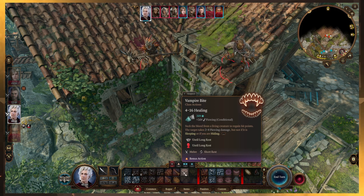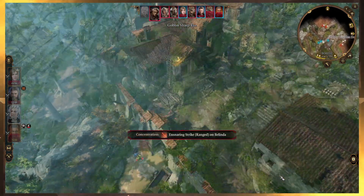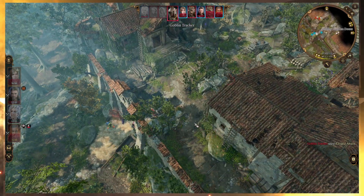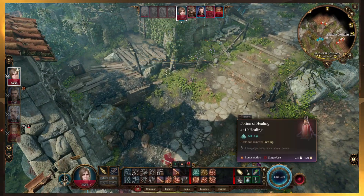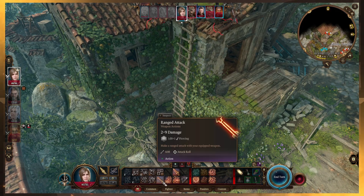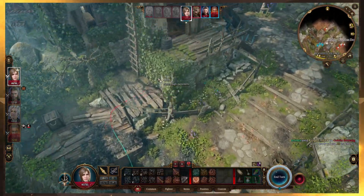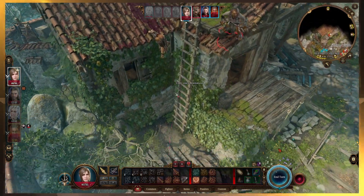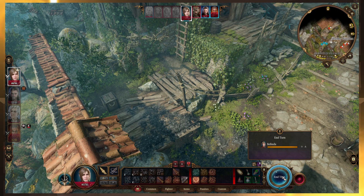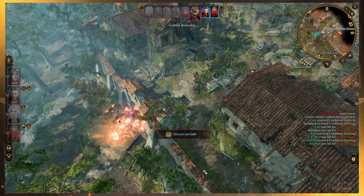Oh, he has his vampire bite now — that's interesting, good to know. For now we're going to end the turn. You want to worry about the action economy — you want to minimize the number of actions your enemies get. They're getting a lot of turns here per one of ours. Just bonus action heal up, and then I want to arrow attack to try and take this guy out. You want to reduce the number of attacks your enemies can make on you.